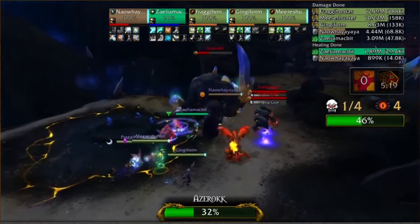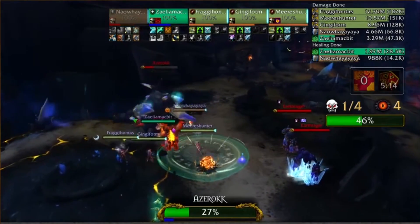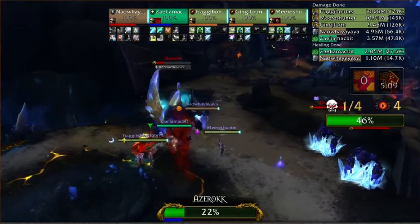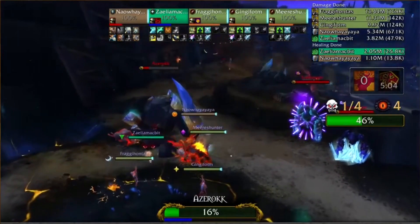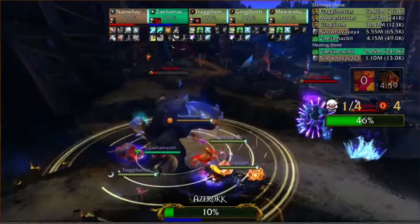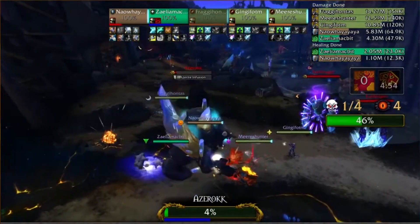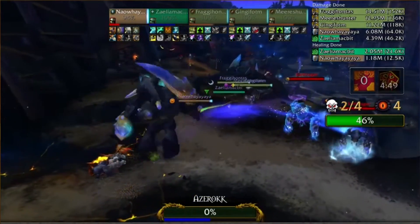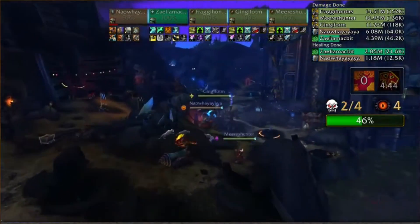Perplexed is sitting at a nice 79 trash count, while Method EU is at 46 — but Method EU is about 75% ahead on the current boss HP. Perplexed has a 15-second penalty on their skip, which is almost the entire difference between the two teams' time trial times. Now look at Perplexed's hunters — all three are running the Dwarf racial, which lets them stack up in melee and take bleeds from the earth rager, then cleanse them.